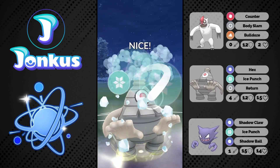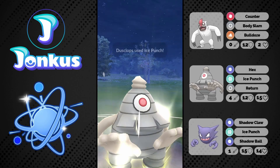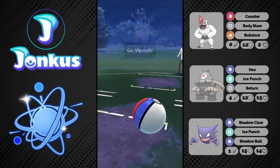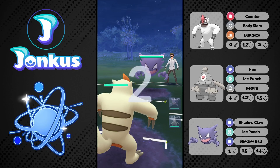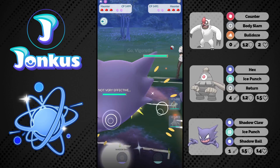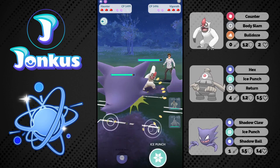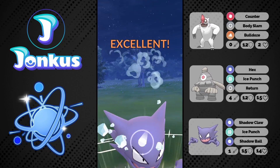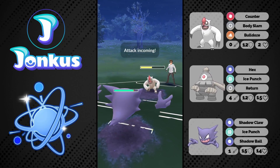Well, this Dusclops is just way too bulky so we're going to be able to survive it. We will be able to go for one Ice Punch and win the game, as we see the next opponent having another Haunter in the lead. They swap out at the same time as us and we basically mirror the exact same lead which is kind of hilarious to be honest.